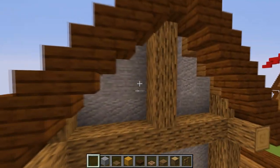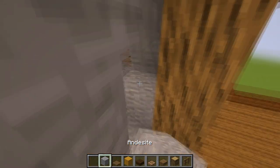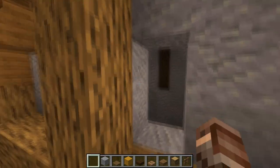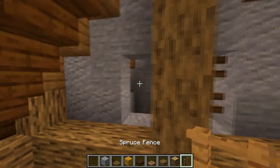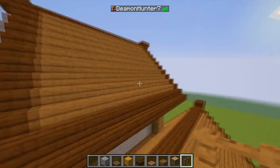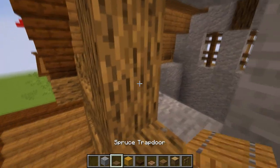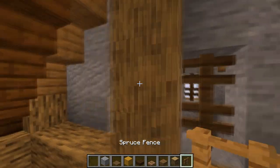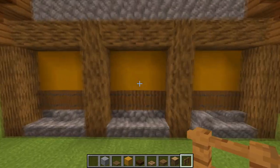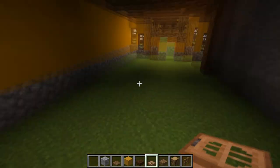At the top you can destroy these two blocks and create a fence — just a fence — and you have a window using nothing but fence. Again, one more here: just place it on the middle block.